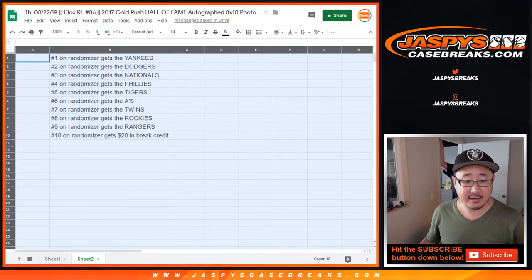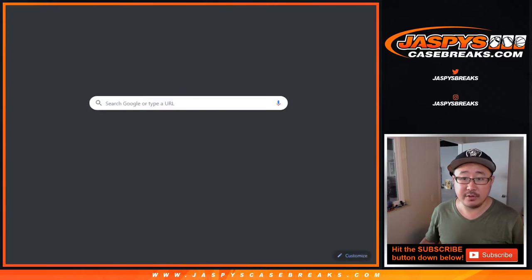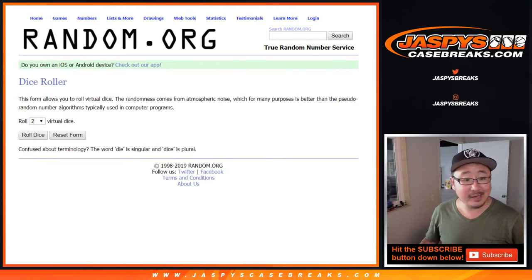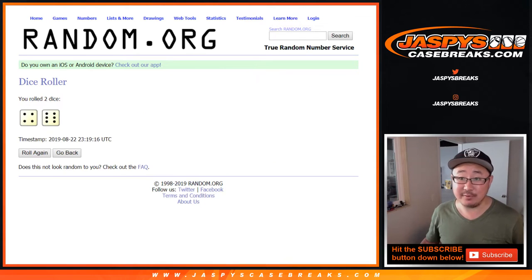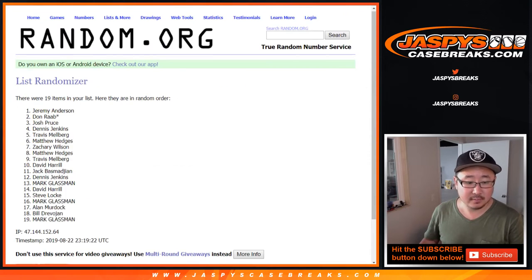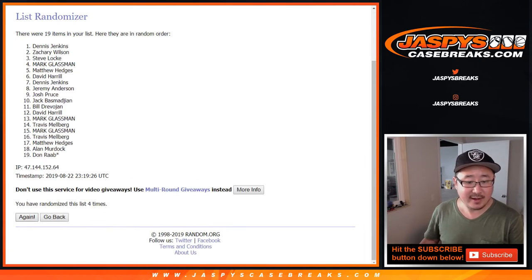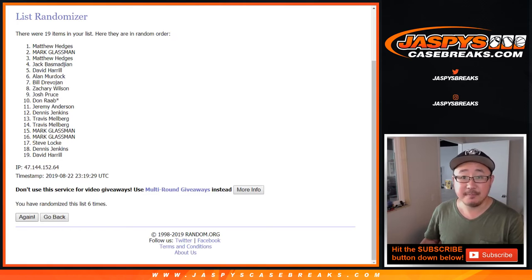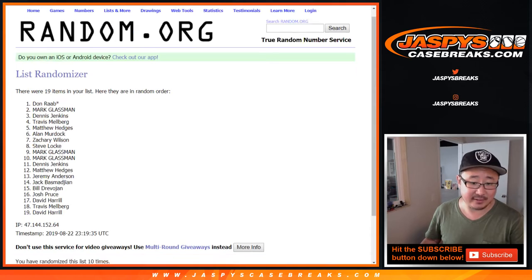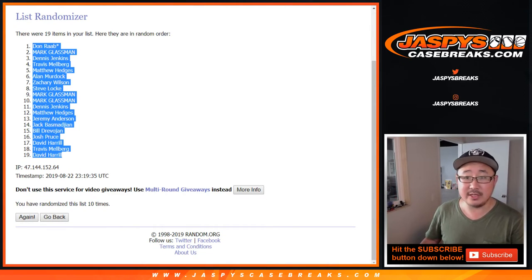So let's take the names again, get some new dice, get a new list, and roll it. Randomize it ten times — four and a six. After ten times, Don with the last bond mojo down to Big Boys 007.